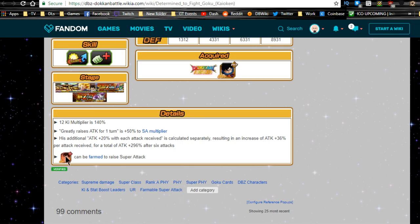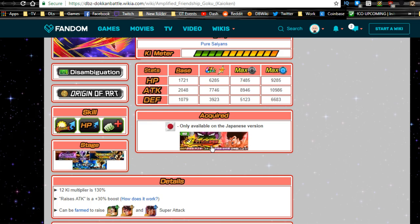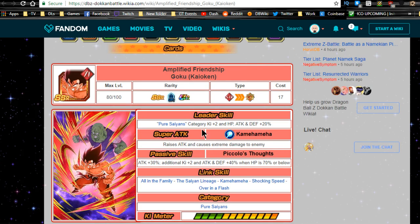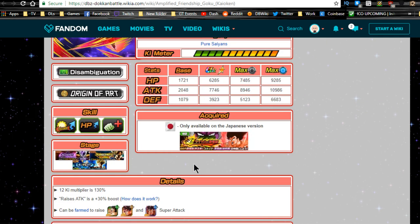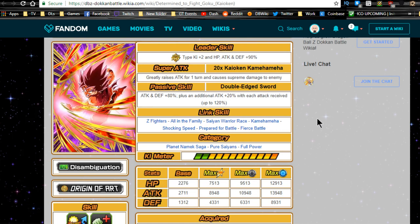The farmable Kaioken Goku is available from the Lord Slug event, which we haven't gotten yet on global. He's also Pure Saiyans category, so he should be coming out soon. You can Z-awaken him to ultra rare for a 50% chance to increase his super deck.